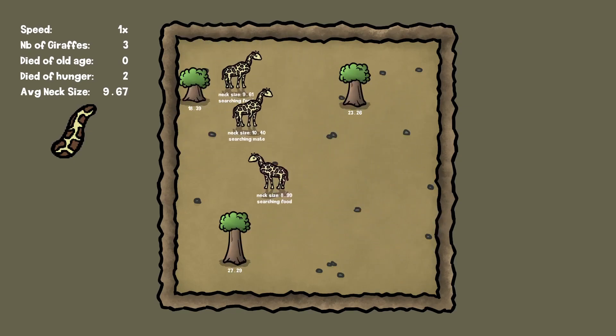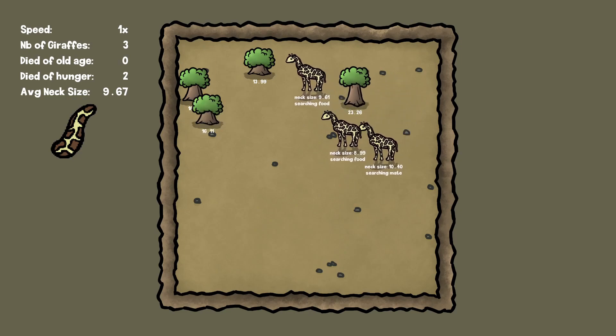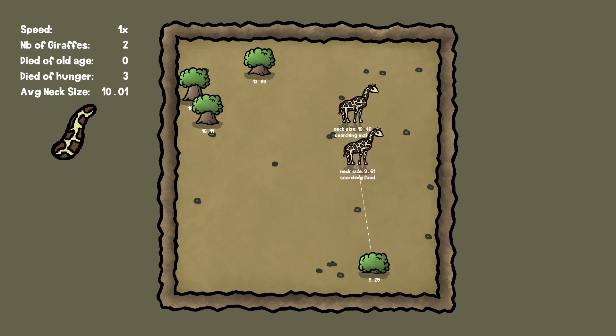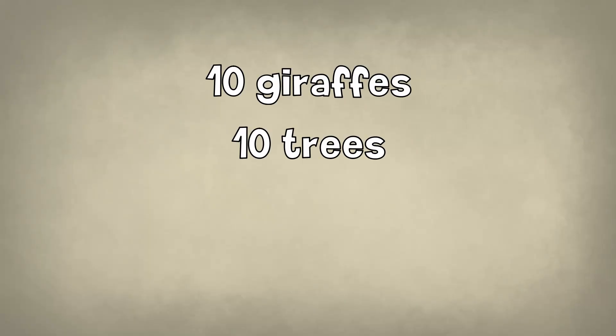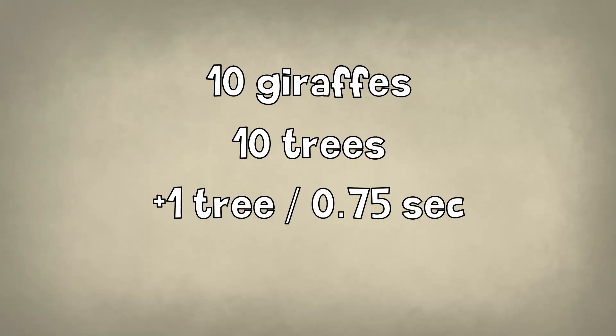Most of the time the species just goes extinct, which is probably because the sample size is way too small, so the giraffes die before they can make enough babies. So now we'll try with 10 giraffes, 10 trees, and a new tree every 0.75 seconds.